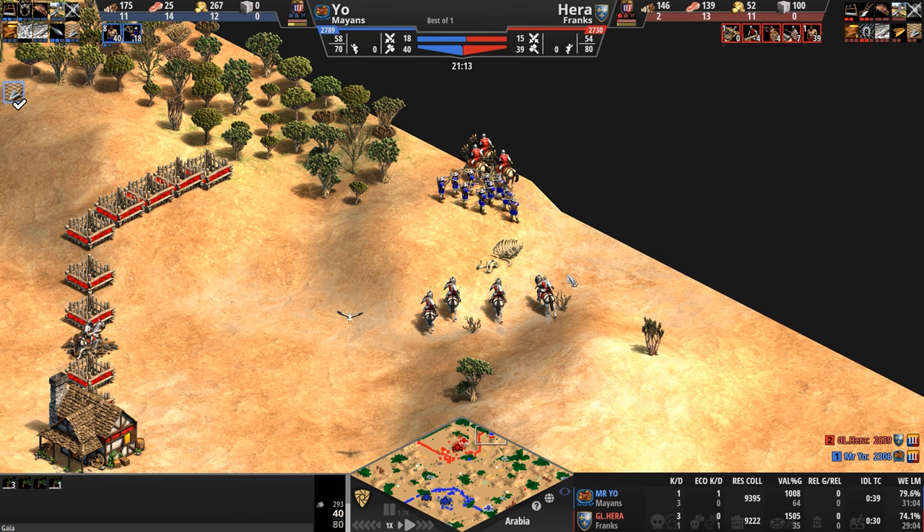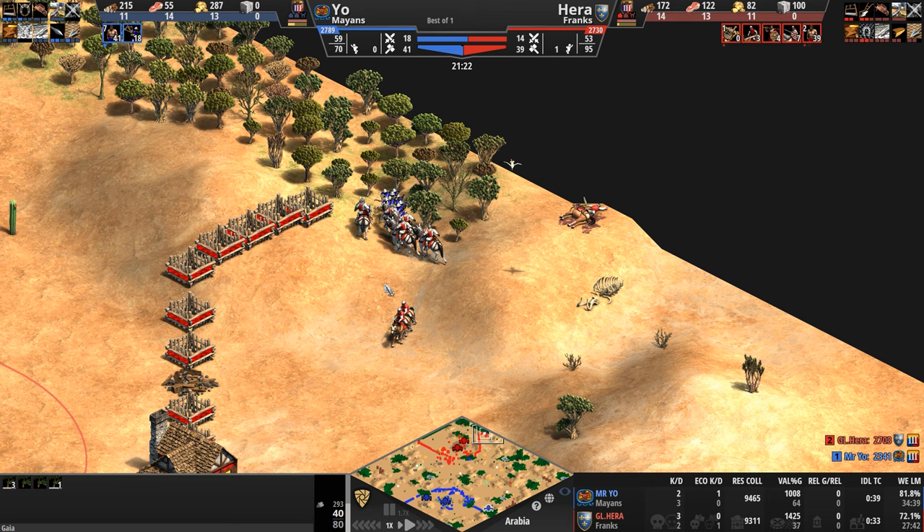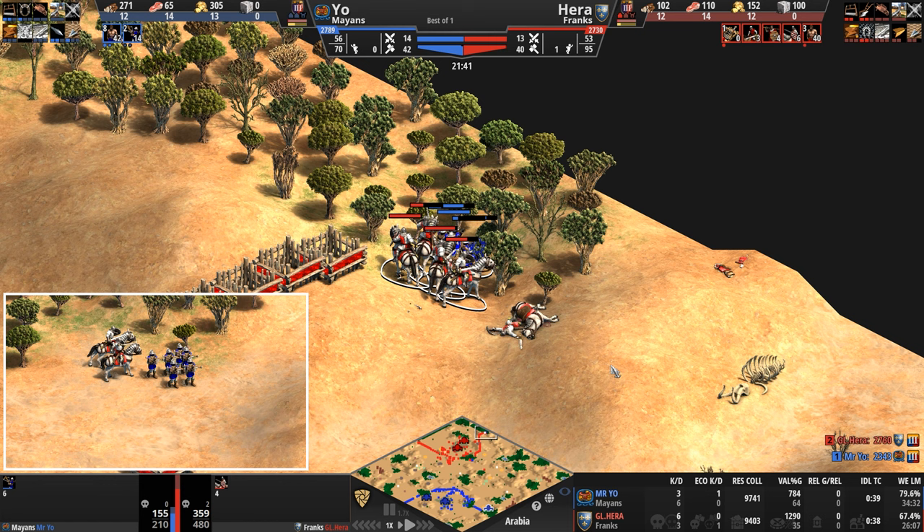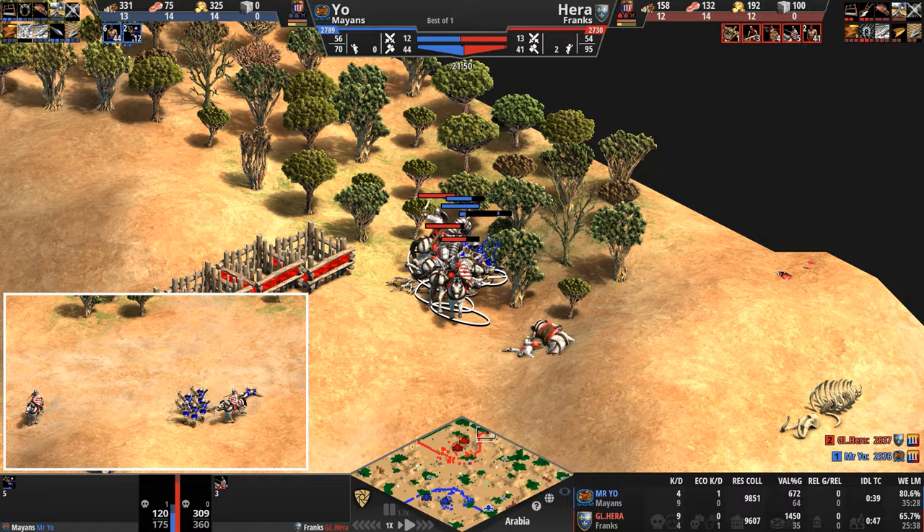Soon to be three knights and five crossbows — Hera's going to take this. Two skirmishes for two crossbows, three crossbows. The knight doing as well as he can. Mysterio loves using the high ground here. His crossbows on the other side have also been cleared out.